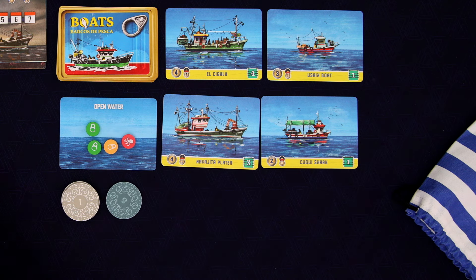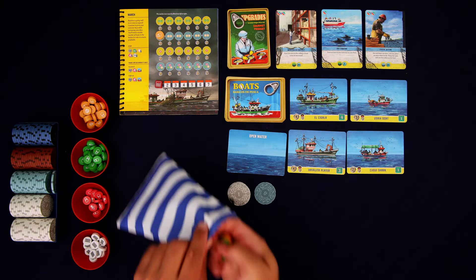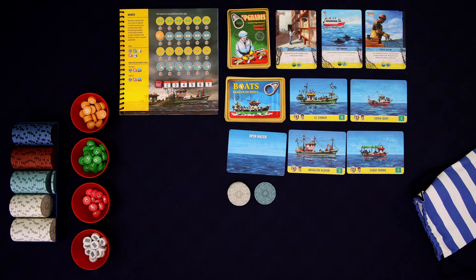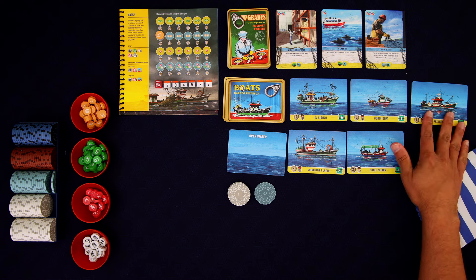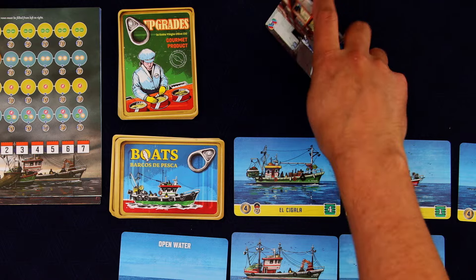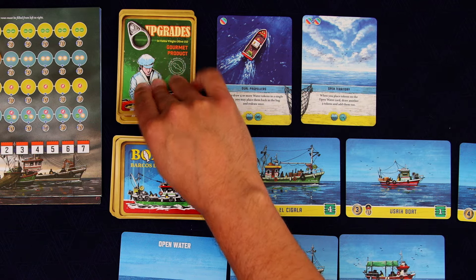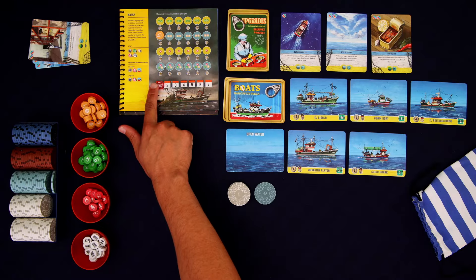They're always going to spawn one less than the number of fish. So because we have two of these mussels, they are going to spawn one more. But unfortunately, we only have one of each of those, so they're not going to spawn any additional. And then everything here just goes back into the bag. We now refill these rows. And because we didn't take an upgrade or a boat, we actually have the option to remove all three of those and get three new cards. I think I'm going to wipe those and get three new ones.